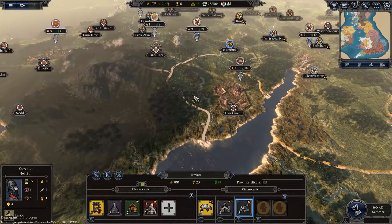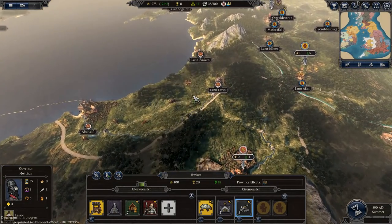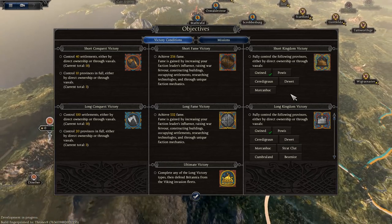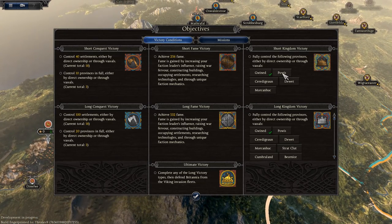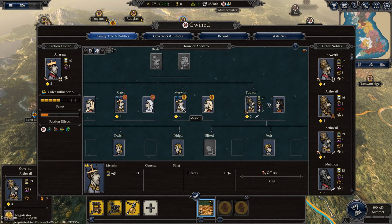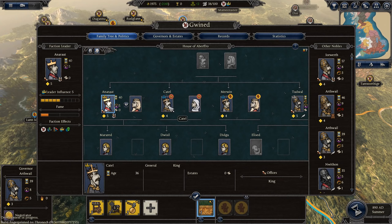That gives me a little bit of free time, which is lovely, because I think it's about time we thought about unifying Wales. The short kingdom victory basically involves me controlling all five of the Welsh kingdoms — or at least the five actually in Wales; there's another one up north we don't need to worry about. Powys are my bro allies — literally, they're my brother. Let me show you the family tree. There he is, Merwin. He's my brother and he's actually running Powys. Technically my brother also runs one of the other factions, but I don't like him quite as much, so he basically needs to go down, because he never had the good foresight to actually form a military alliance with me.